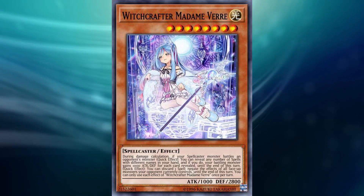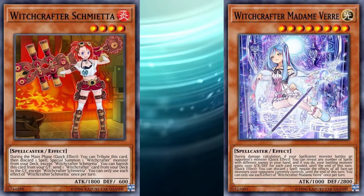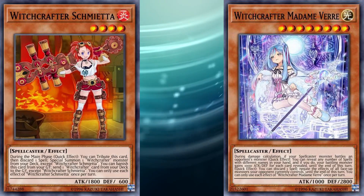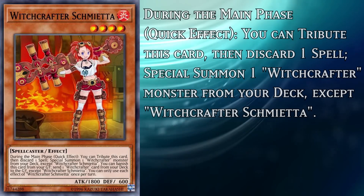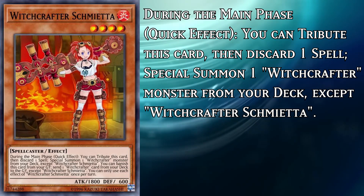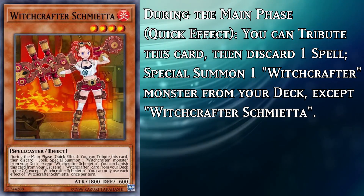But wait, I hear you say — how will you summon Vech without using your low-level Witchcrafters' effects after normal summoning them? Well, the simple answer is that you don't actually need to. You see, they're quick effects, so you can just wait until next turn and use their effects then. It's honestly just not much of a problem.